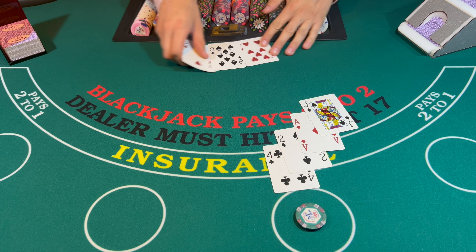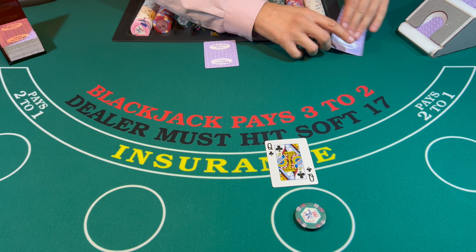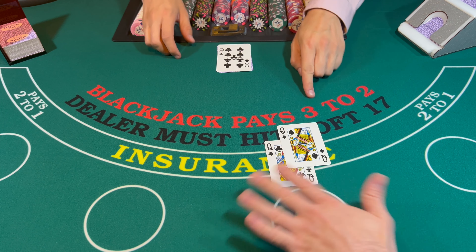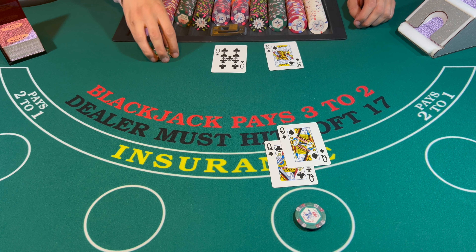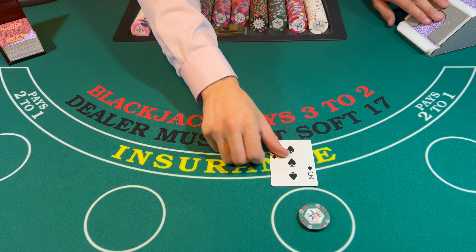17 push, okay. Onto the next one — looks like we got a 20, pair of queens, nice. 19. Okay, we're at three and a quarter profit so far, moving along nicely here.